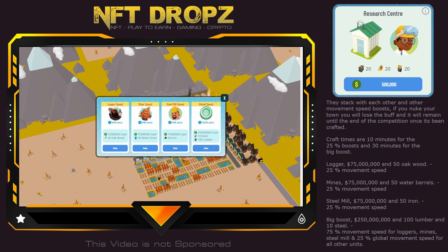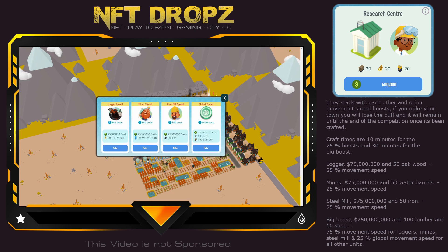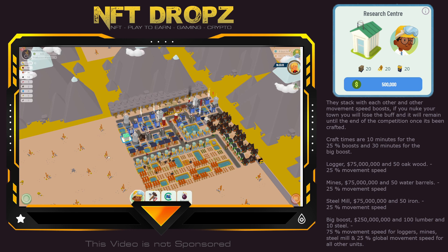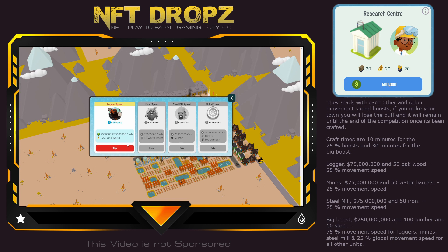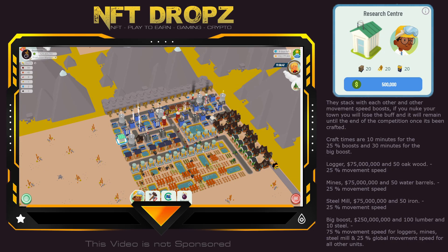Let's craft it — we'll start with the logger speed. Start crafting it and you'll see it goes out and starts doing that. You can't do all of them at once, so you've got to do them one at a time.